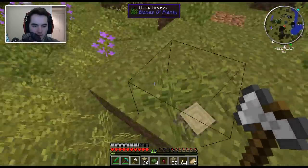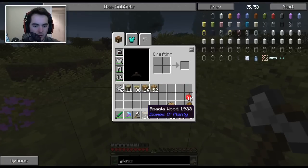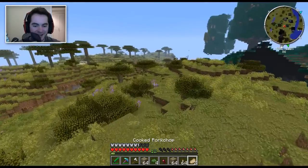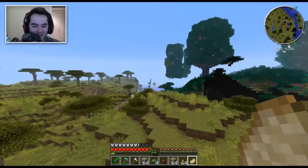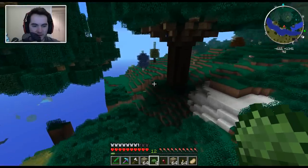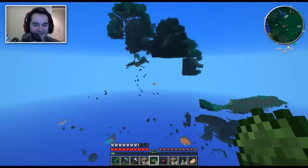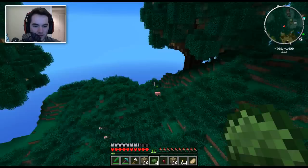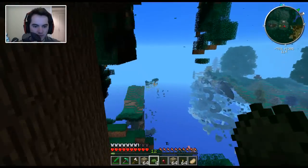I think that will just about do it. Cool — that's a lot of acacia wood to mess around with as a start. I'm sure we'll have to fetch more, but there's a good bit we can easily access right around here. Let me run back real quick. Nice cave in there — nice little peek.